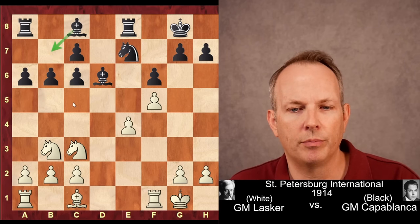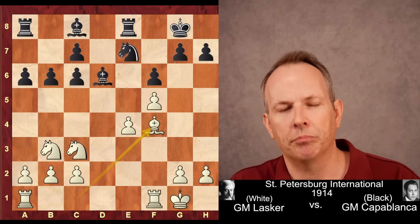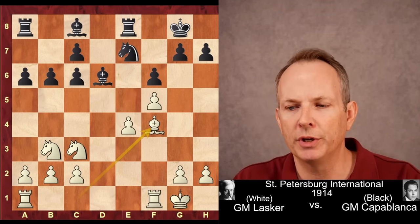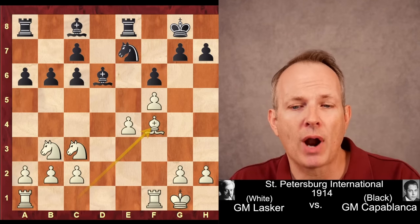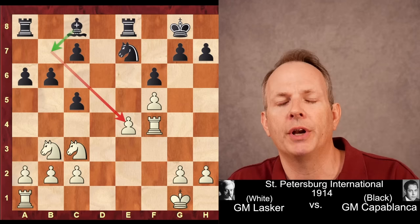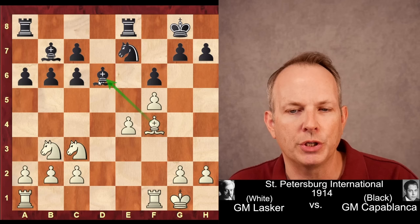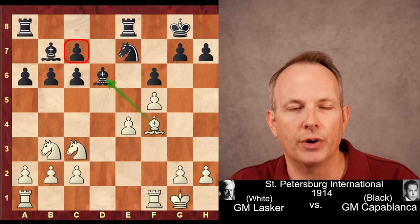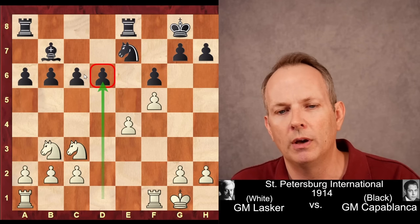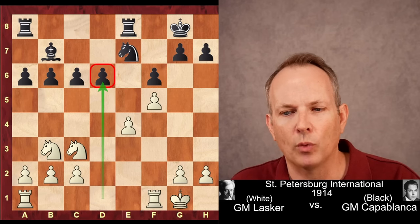B6 — Capablanca continues his plan of playing Bishop B7 and C5. And here, Bishop F4. Simple chess: Black has the bishop pair, so Lasker seeks to trade off one of those bishops and remove the two-bishop advantage. The best move from Black here is probably Bishop takes F4, Rook F4, then C5, playing Bishop to B7 with an equal but unbalanced position. But instead, Capablanca plays Bishop to B7. White can take the bishop, but doing so heals Black's pawn structure. Lasker does take it, and while it fixes the pawn structure, it creates a target on D6 that Lasker can go after with his rooks on the D file.